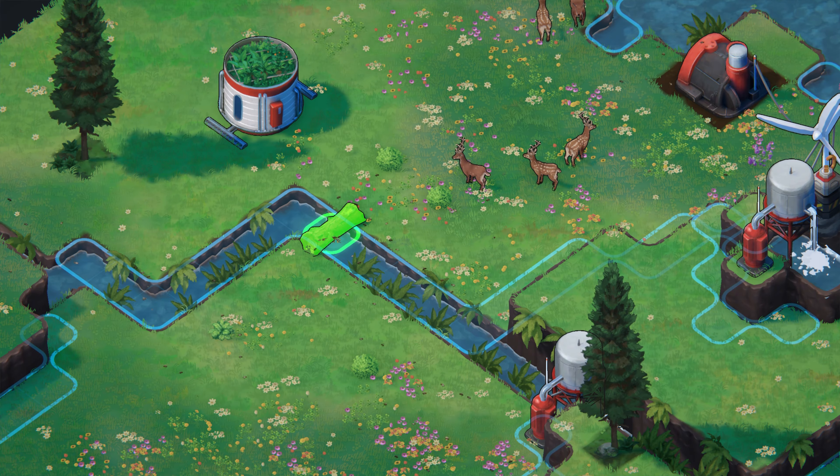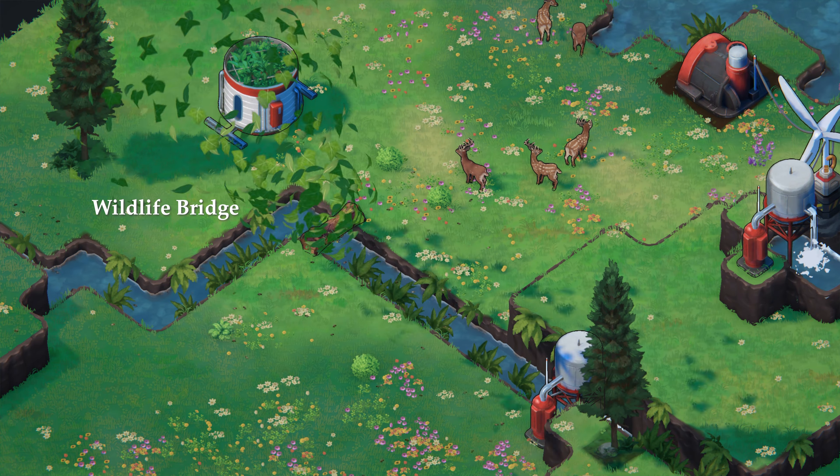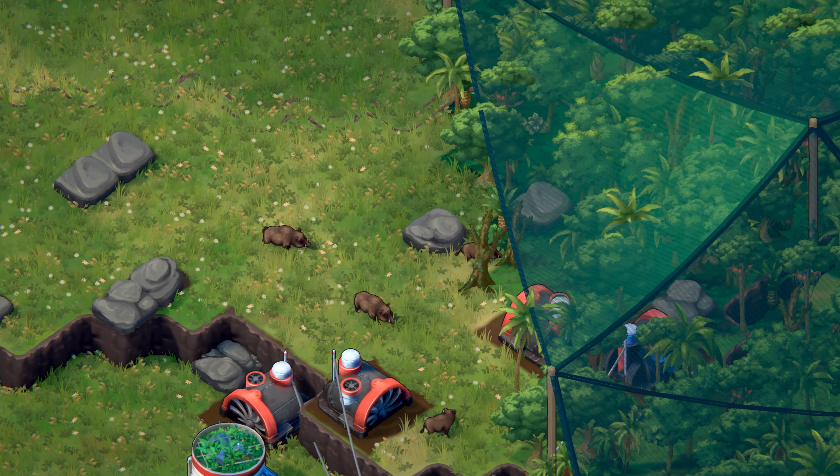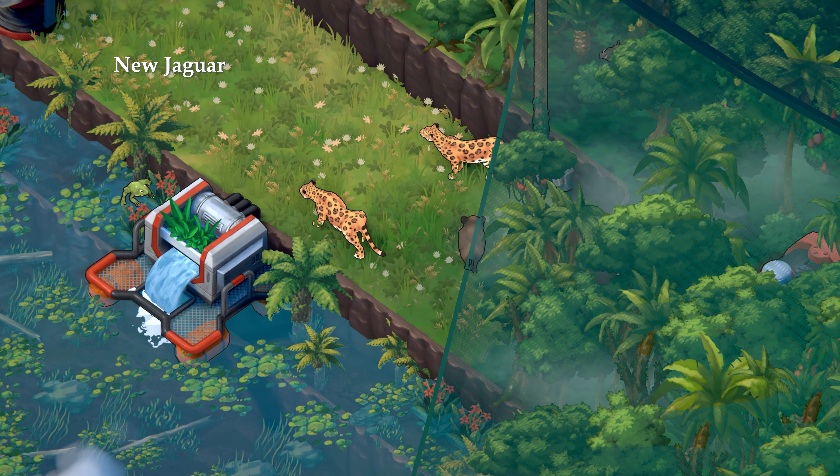Facilitate their fruition by placing wildlife bridges for crossing rivers, or cultivate a boar population to feed the new jaguar.